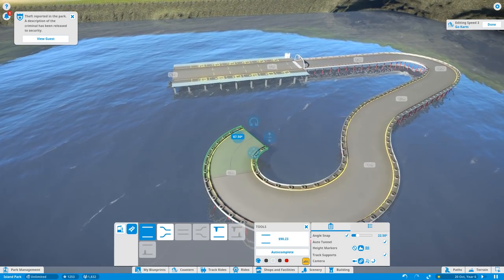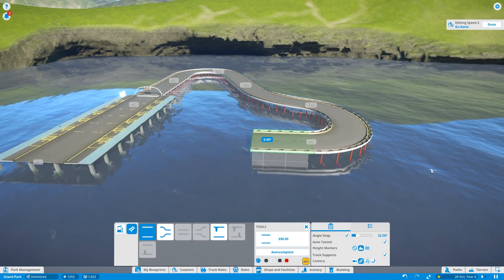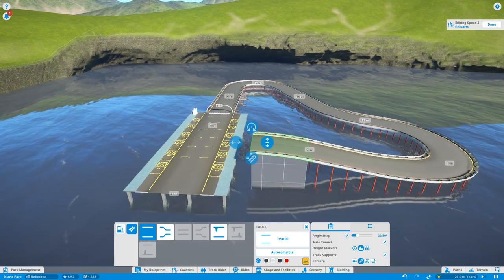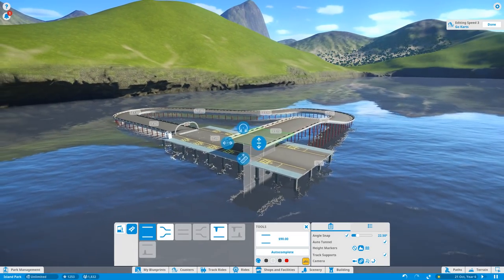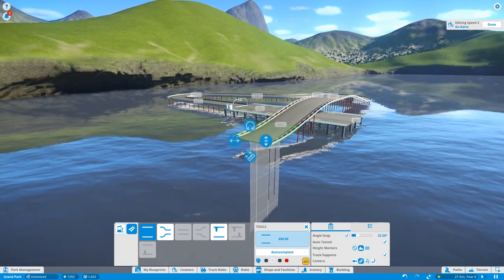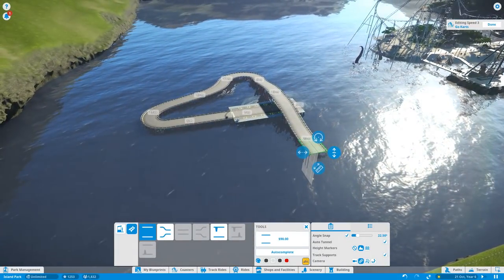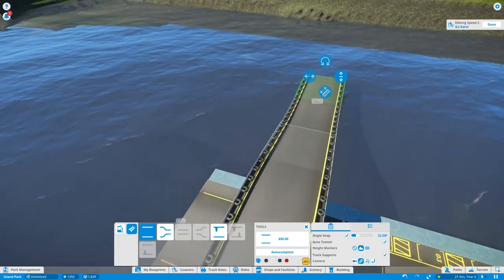What we'll do is loop this around like so, and then we can have a crossover point. Because we're playing around with go-karts we can get away with a crossover over the start line, and then we'll come back down the other side. We're keeping it slightly off the water, so when I come to build the terrain around the place we'll have a little bit of leeway.